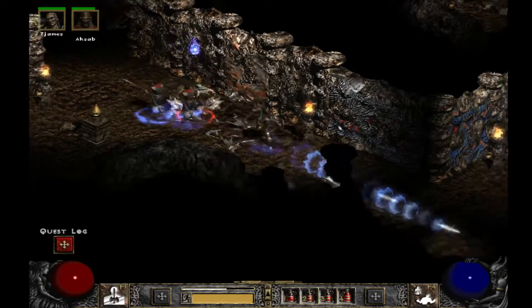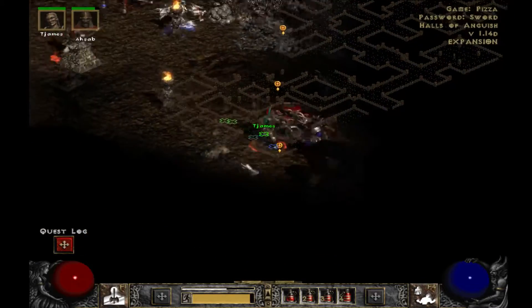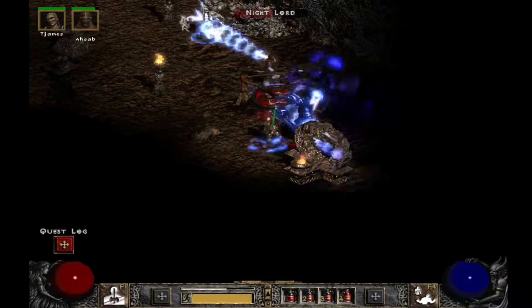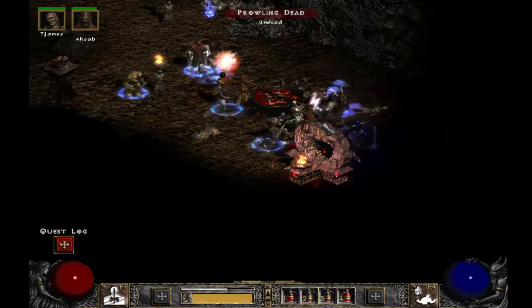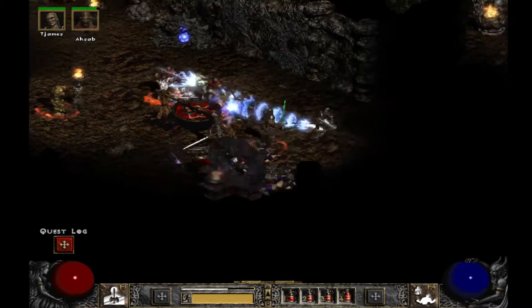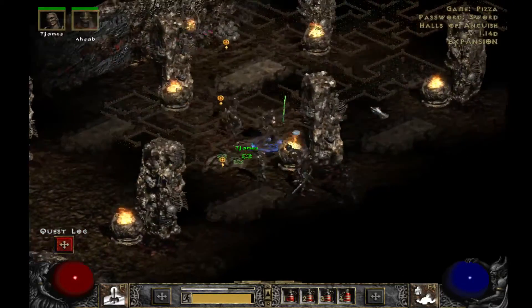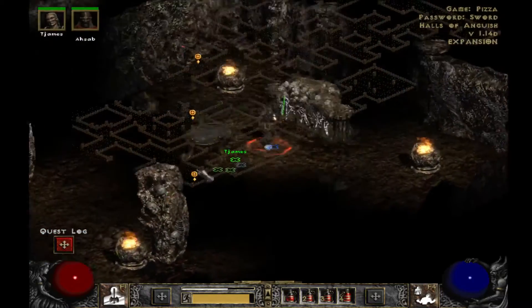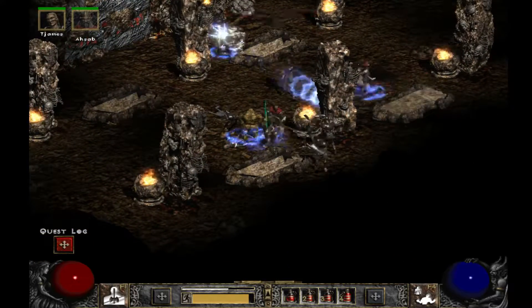Half the reason I'm using this sword is just so I can get some extra mana steal. It's funny when you think about it — all the high-level runewords all have paladin auras on them. I wonder what that tells you. The paladin's got way too many useful skills. If anything needs rebalancing, it's just the melee characters in the higher difficulties.